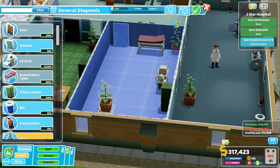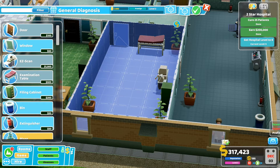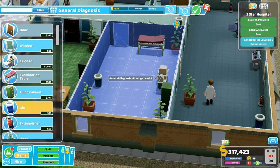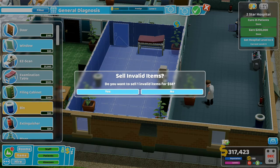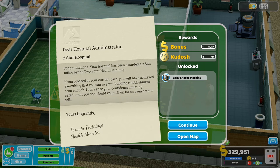Nice plant in here. Another nice plant. So many plants — these janitors are going to be very busy. Surely that's gonna take our hospital up. Do you want to sell an invalid item? Yeah, go on. There we go! Two-star hospital! Congratulations — your hospital has been awarded a two-star rating by the Two Point Health Ministry. We've unlocked the salty snacks machine.